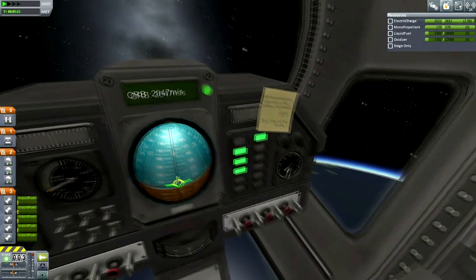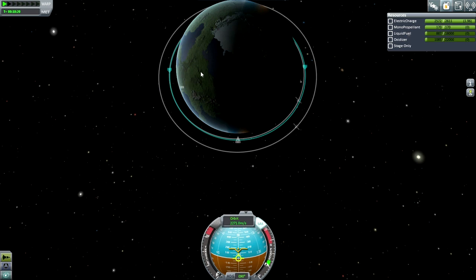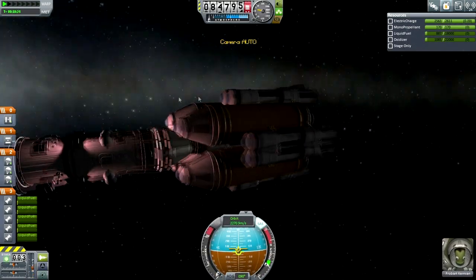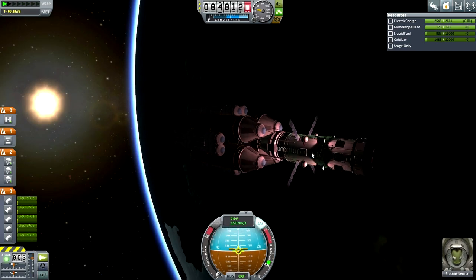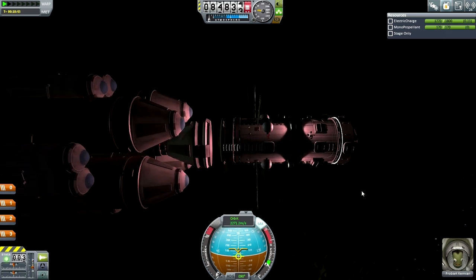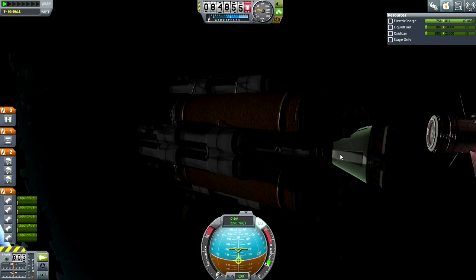Here we go — this is what coasting to apoapsis looks like from in here. We are in a nice little orbit: 84 by 85. I think it is a good idea to extend the solar panels, and then release Frobart Kerman so that he can do his stationly duties. There we go — station is in orbit.